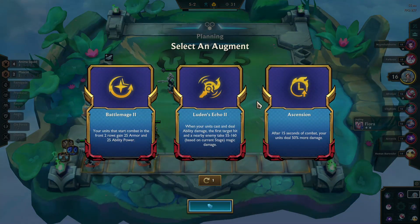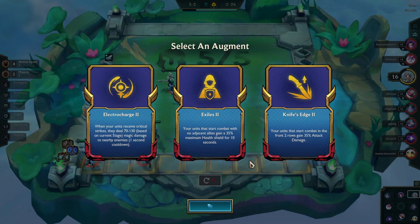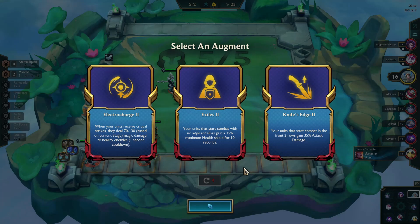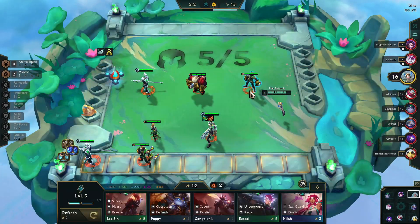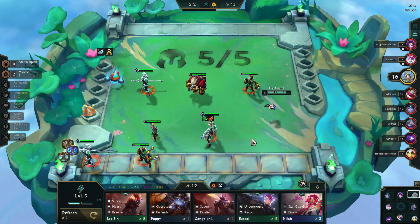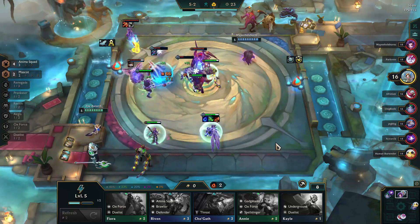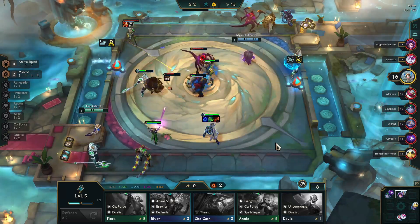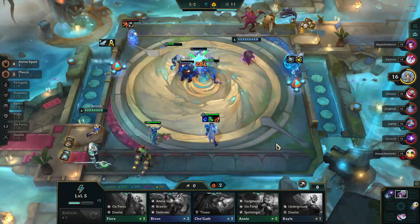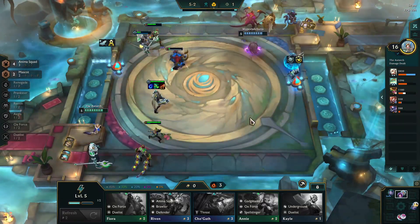It is time for our second augment and this group is pretty meh — nothing really fits — so we roll it and can work with Exiles. The nice thing with Anima Squad is you can separate them; there's no need for them to be clumped together, and since they're gaining additional health, Exiles will actually wind up helping them. We put Tear of the Goddess onto Jinx hoping to get a bow to make Static Shiv. Static Shiv is important because Miss Fortune is going to be the cleanup on this team, and she does AP damage, so shredding magic resist is critical for endgame.